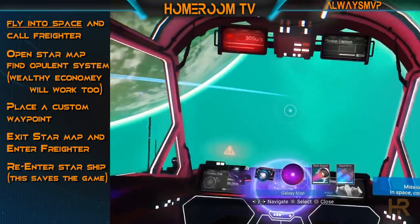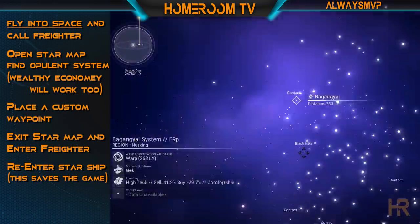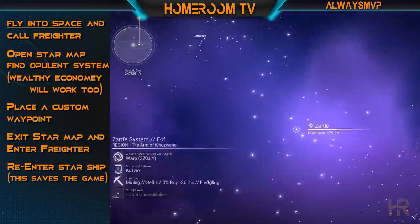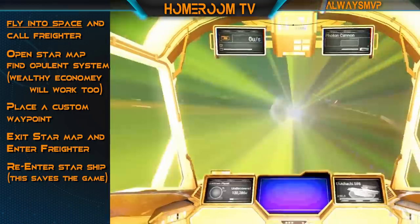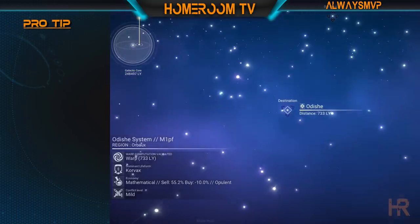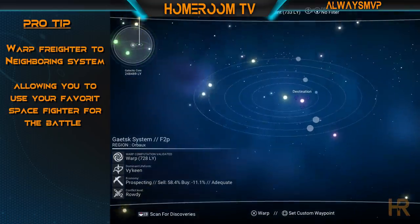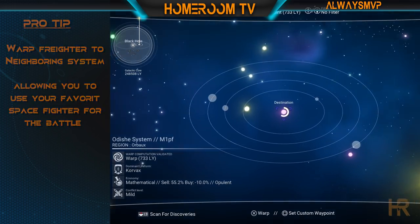If you find that perfect model freighter that you like and it turns out to be a C-class, you will want to be able to reload your save and fly right back into that system. If you warp into an opulent system and the freighter doesn't look the way you want, just reload your current save, find another system, mark it, land in your freighter to save, take off and warp to the next opulent system. Repeat this process again and again until you find that freighter that just tickles your atlas stones. Another pro tip: warp your freighter to the closest planetary system to the one you have marked as a custom waypoint, so you can use your favorite fighter to defend the freighter instead of your favorite warp drive host.